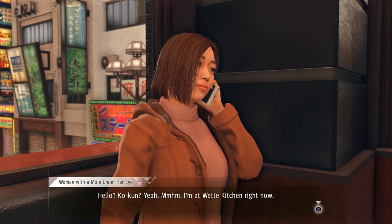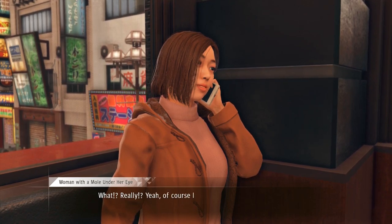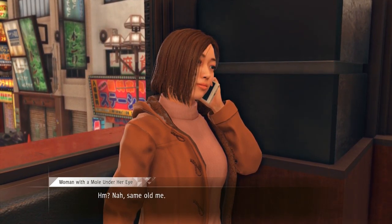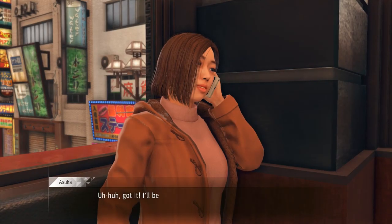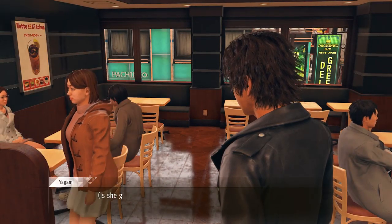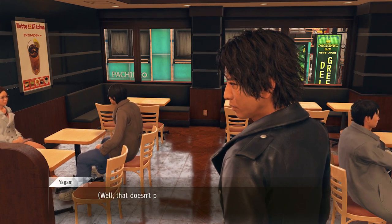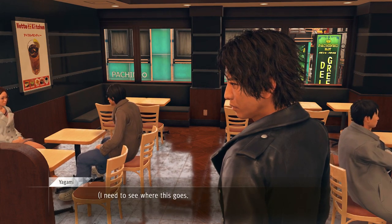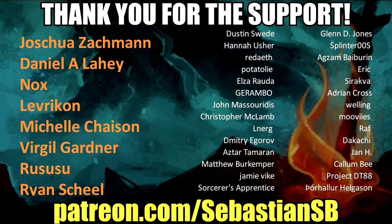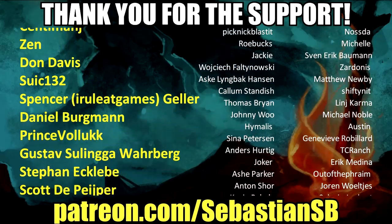She's on the phone - 'Hello? Kou-kun? Yeah, I'm at Wet Kitchen right now.' Kou-kun - is that a guy? 'Of course I want to see you. Same old me. You like me blonde?' Bingo - I knew it was a wig. 'I'll be right there.' So the blonde hair is a wig. Is she going to meet with her boyfriend? But she slept with Hinata-san, so... well, that isn't proof she set him up or anything, but it sure does make her scummy if that's the case. I need to see where this goes - I should probably tail her.